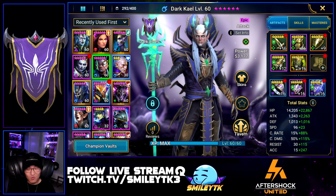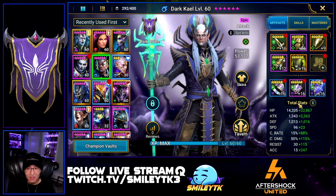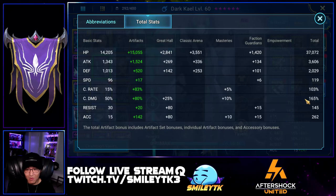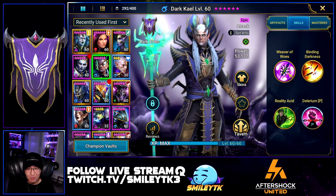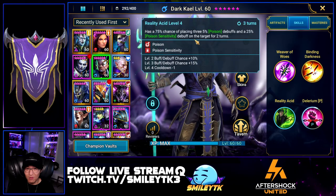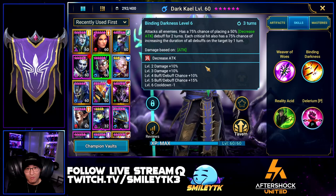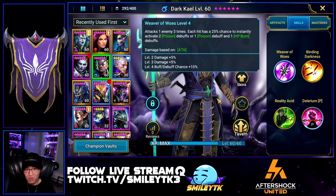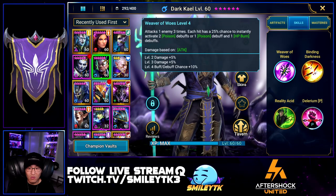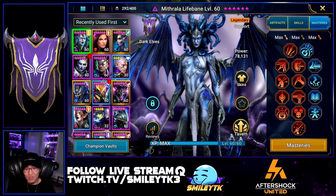The last champion is Dark Kale. He's in a Regeneration set — originally he was the one I was keeping alive with everyone else dying, but that strategy didn't work out. I focused on getting as much damage and decent accuracy on him, and making sure he's really slow. His job is huge: he puts out three poisons along with poison sensitivity, and he extends the duration of all debuffs by one turn — massive once all those poisons are on the boss. His A1 is a triple hit that can activate poisons. He was an MVP alongside Zavia. I have him in Warmaster.